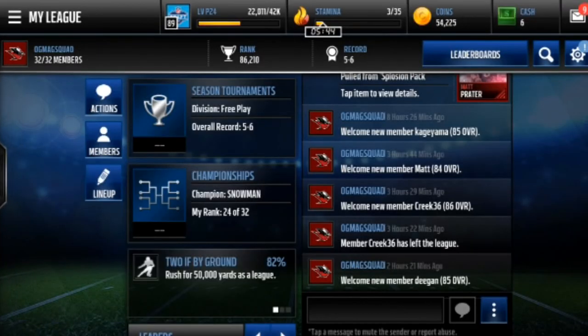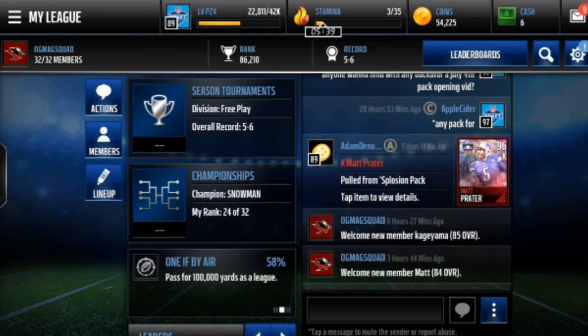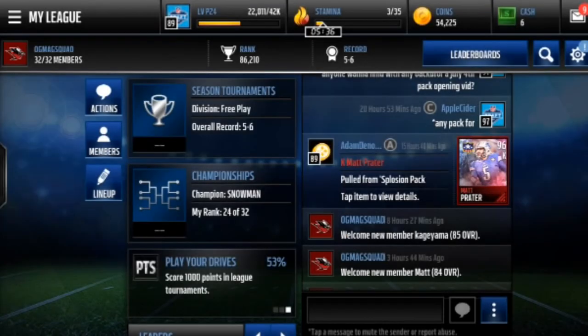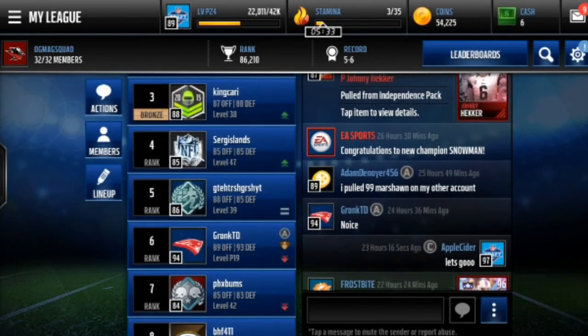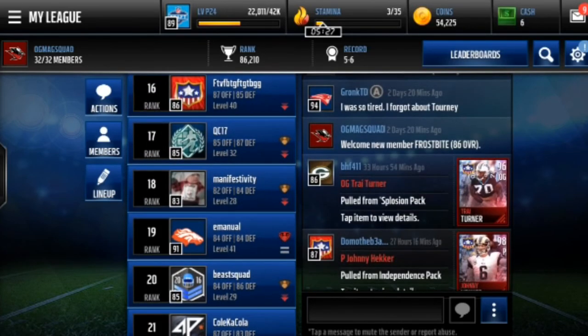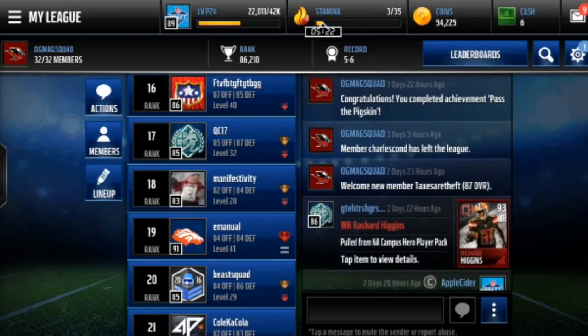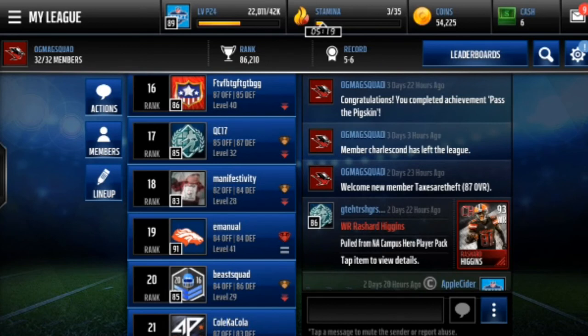Anyway, thank you guys so much for watching, hopefully you guys like these videos — this sort of short, easy coin making guide video. Look at this guy, pulled a friggin' 96 Mack Pray deer — why can't I have his luck? If you want to join this league, I know it's full, but I'm gonna be ready to kick out a lot of inactives. My league has been so lucky — got 96 Tre's Hunter there. If you like this video and want to see more videos like it, drop a comment down below, go subscribe, go like. In the future you might see a Madden Mobile Stereotypes video, just an idea I've been bouncing around. Anyway, thank you guys so much for watching and I'll see you all next video.